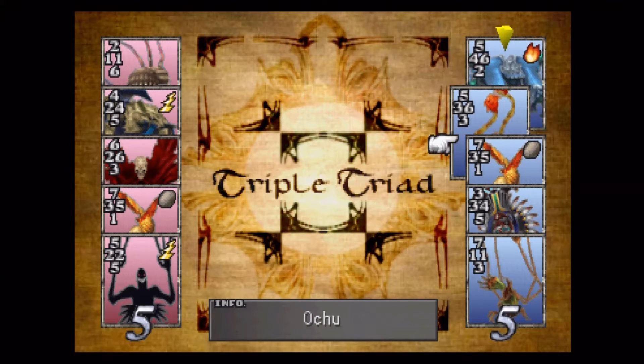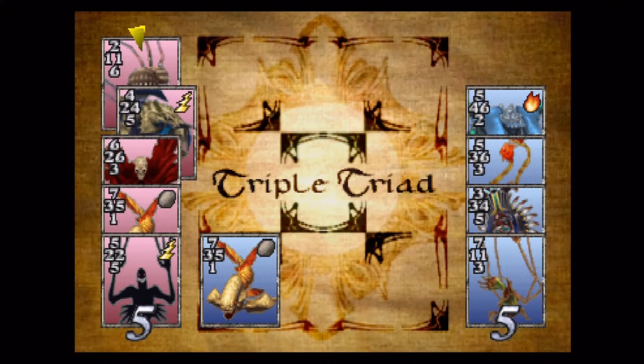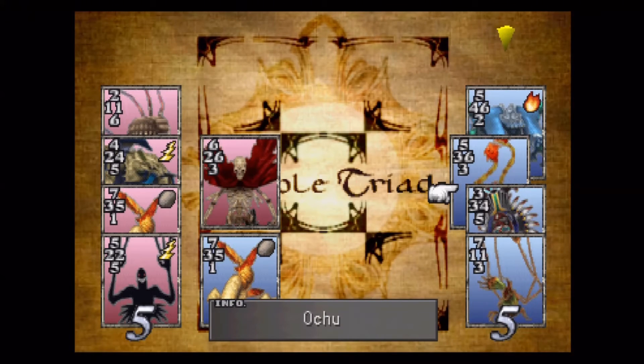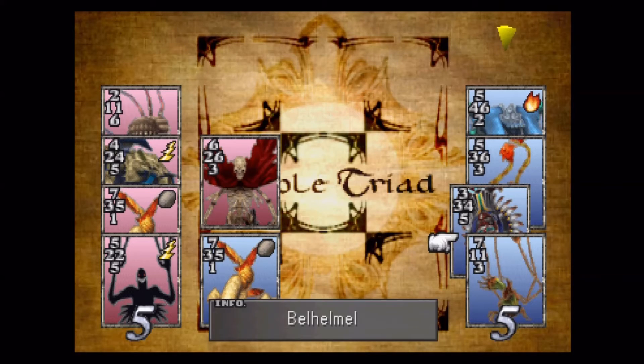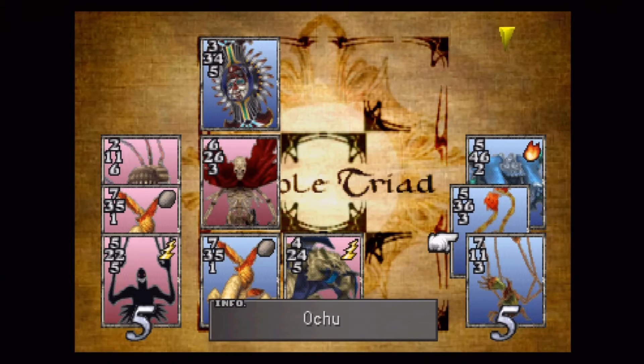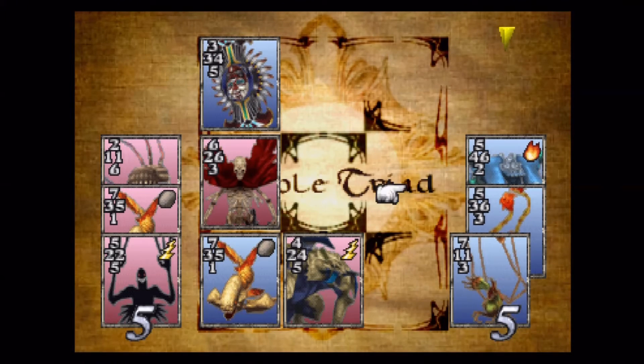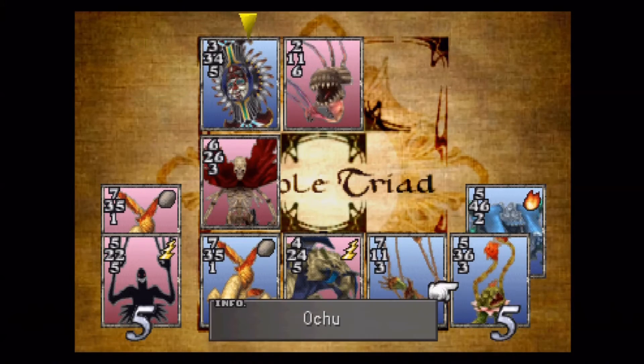There is actually one more card that's a little bit stronger — the Quistis card. I don't think I'm going to go for that one in this video; we're coming right up on the end. The Quistis card is held by the guy in the cafeteria, so I'm betting that'll be towards the beginning of the next video. Once you get Quistis paired up with Mog, it's hard to lose for a long time.